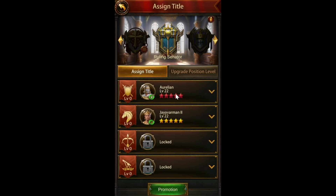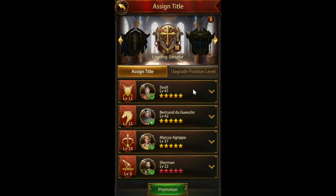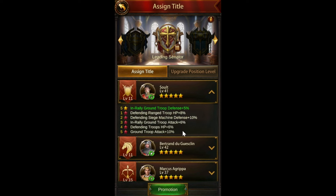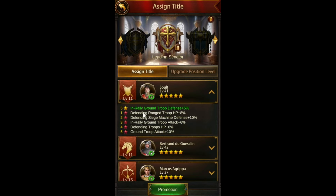Another good thing to point out is that you can switch these generals around. If I decide another general is actually better, I can always go in and switch the Aurelian and get those max buffs. One important tip: when you are ascending them, always take them off and put them back on after you've ascended a star, because it doesn't actually take effect if you ascend a general while it's sitting in the Senate slot — you don't actually get those buffs.